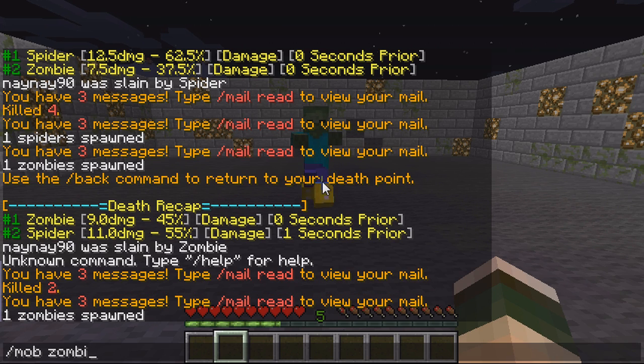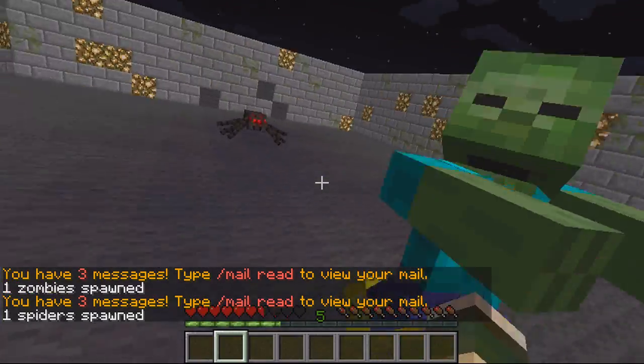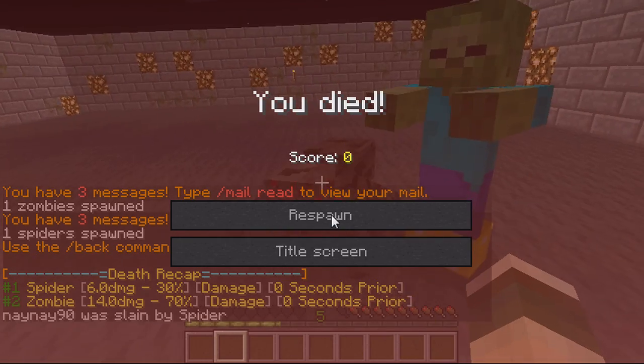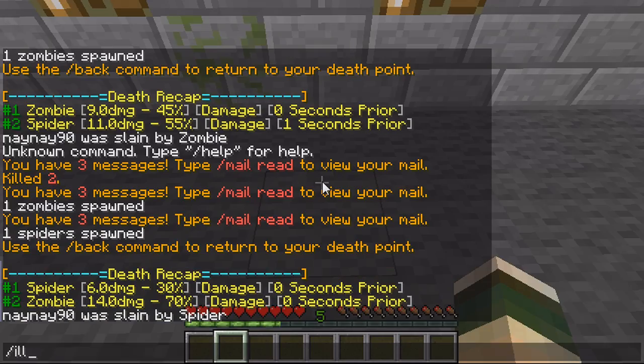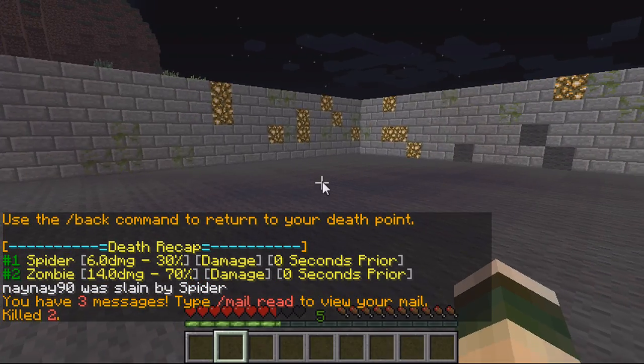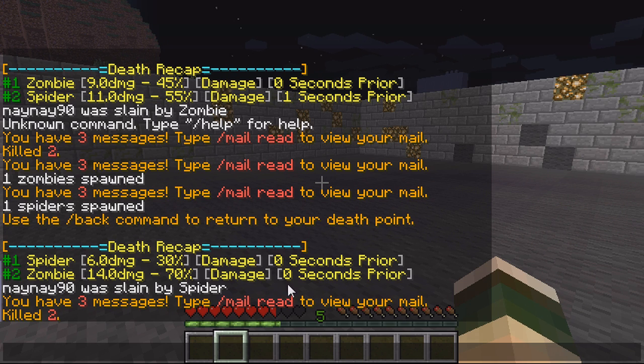I spawned a zombie and a spider, let them both cause damage and kill me. As you can see, the spider did six damage which was 30% and got the last hit since it's listed first. Then the zombie did 14 damage which was 70% of my health — that was pure damage; if it was different it would say fall or fire. They both hit me at the same time.